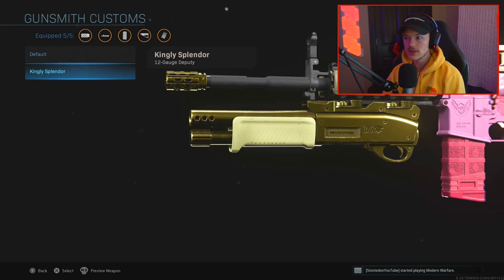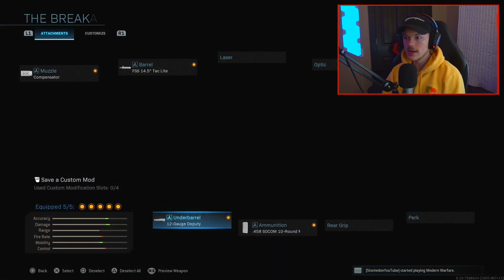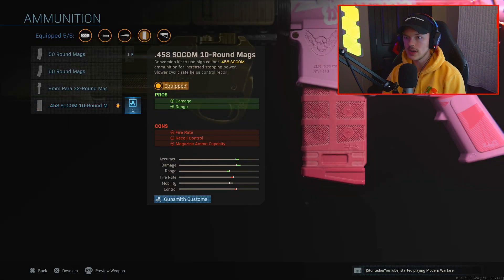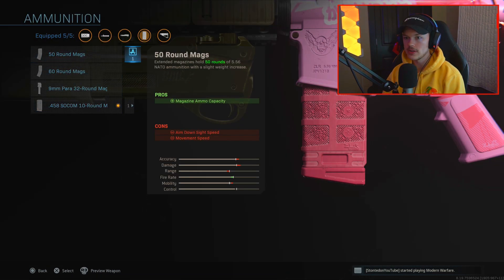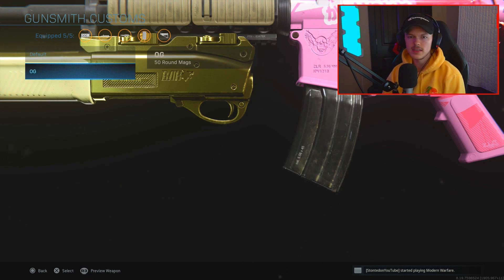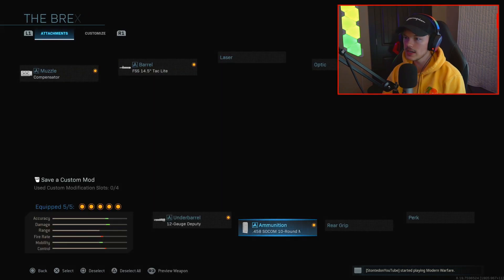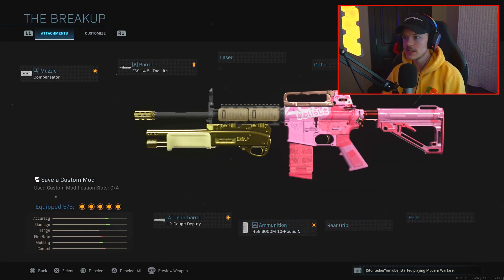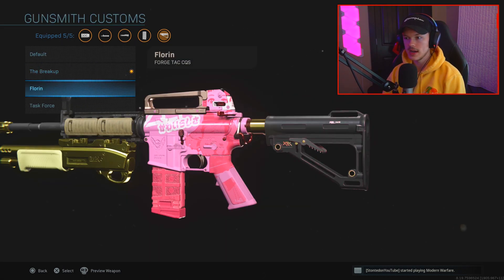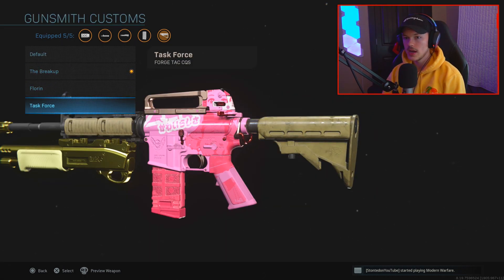I actually have the Kingly Splendor under barrel shotgun — this was not supposed to happen before, but let's go ahead and put that on there. We can also go ahead and look at different versions of the magazines. There's the default and then there's basically the M16 variant, one of the OG ones. We're not gonna change that one because it's pretty interesting as is. And then we have a bunch of different forged tac stocks — the Florin one and the task force one.